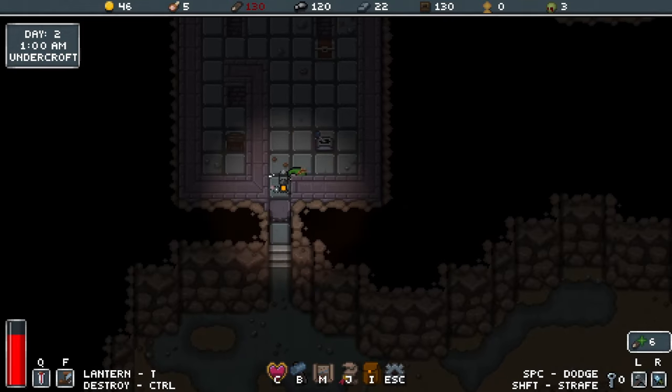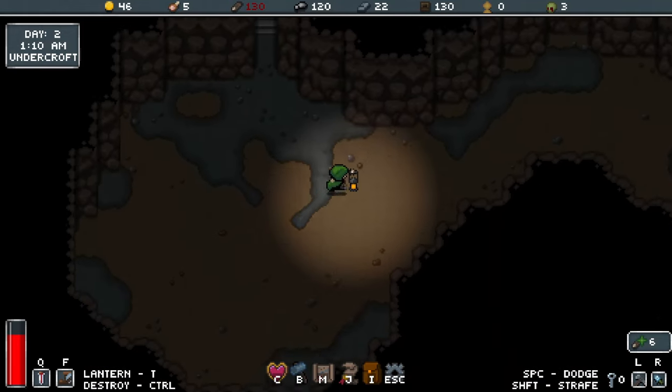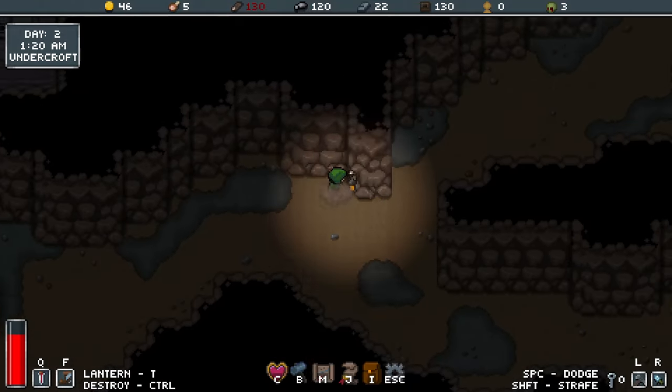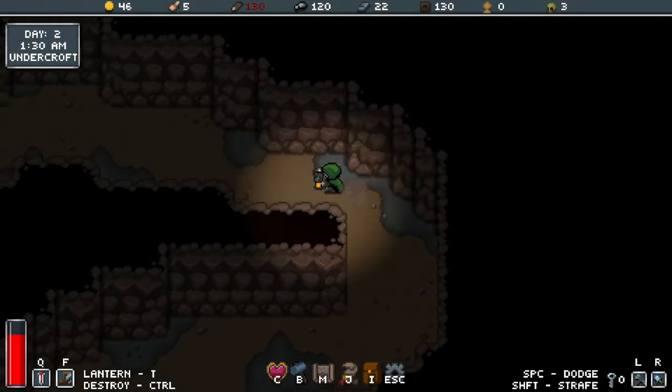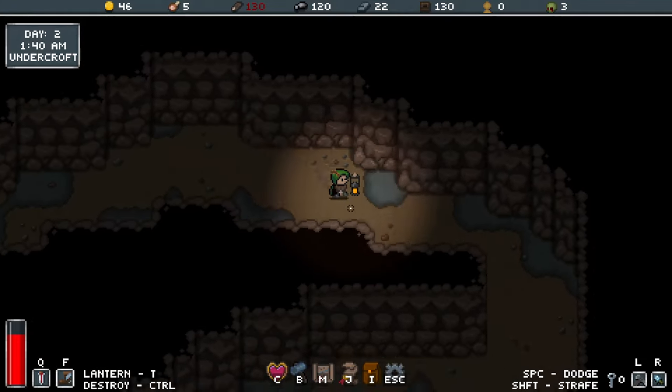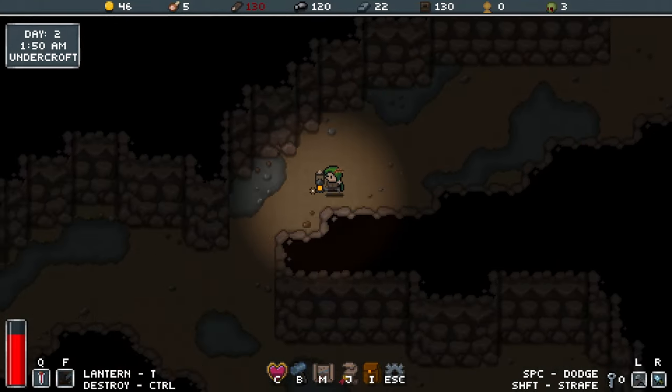We'll open that gate and have a look around, hopefully find another key. But there might not be another path in this dungeon. That's okay — we'll make our way out, back to the surface.